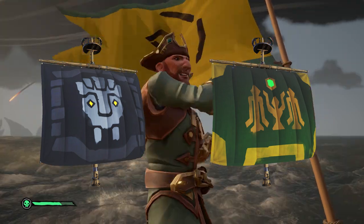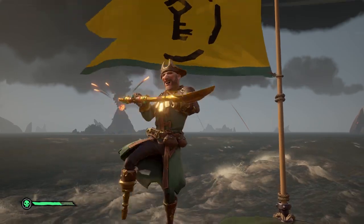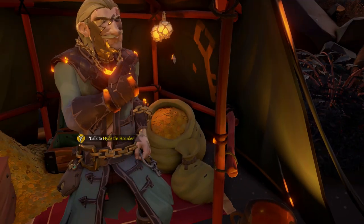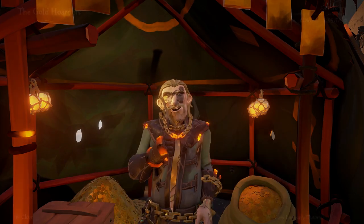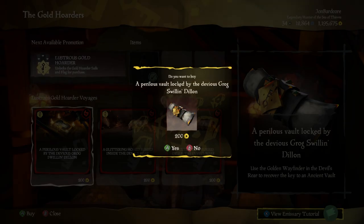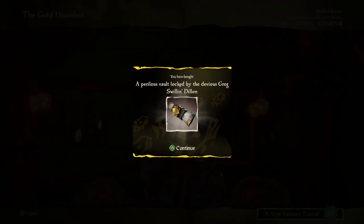In a game like Sea of Thieves, where everyone starts off equal, it's the little things like commendation rewards that really make you stand out in the crowd. So we're going to go vault hunting in the Devil's Roar. The first step is to purchase the Ashen Vault quest from Hyde here. Unfortunately, there is no way to purchase a Devil's Roar Vault Captain's Voyage, so you have a limited number of vault quests you can pick up — up to three if the game spawns them.